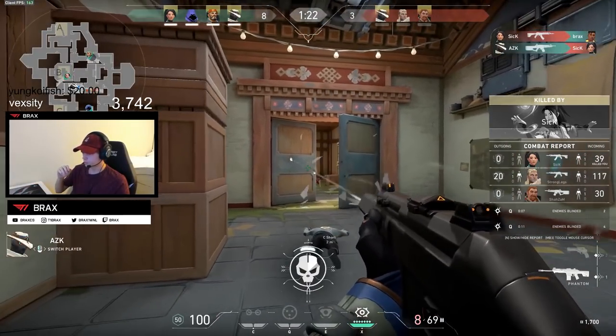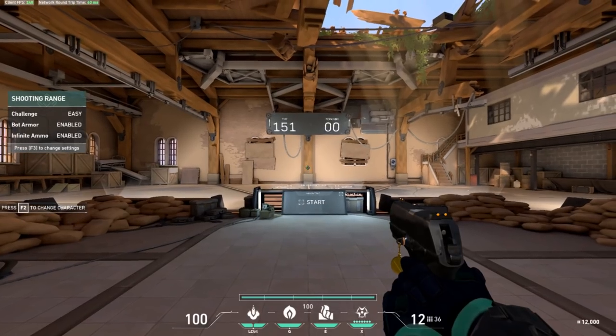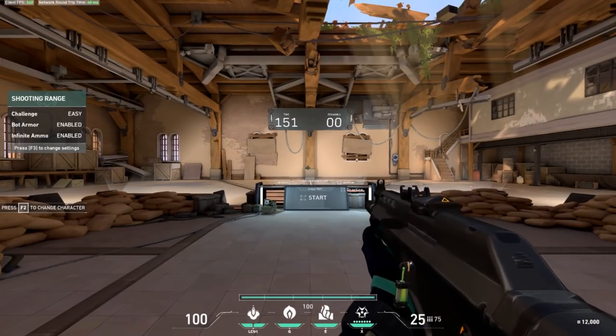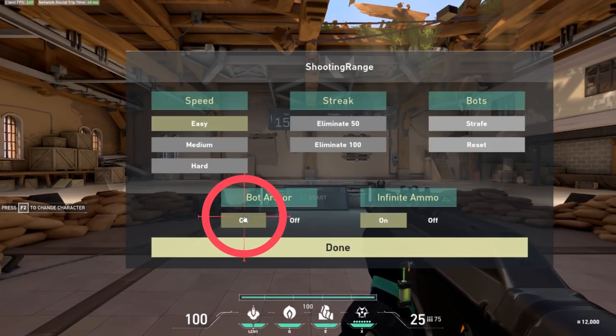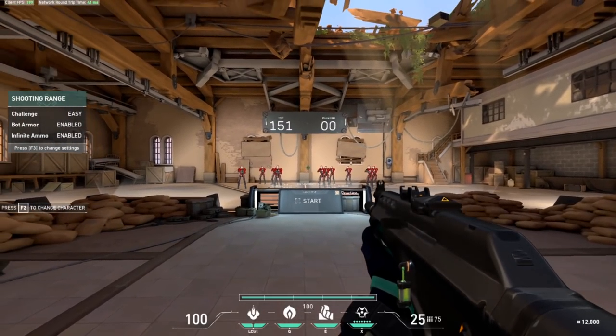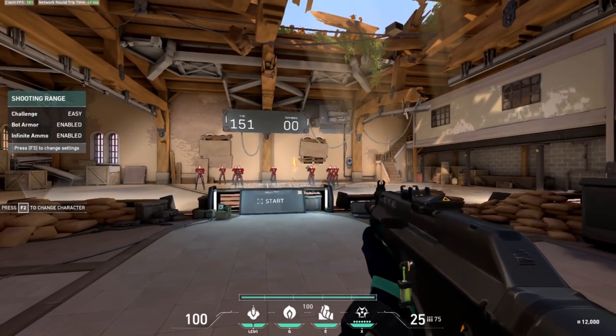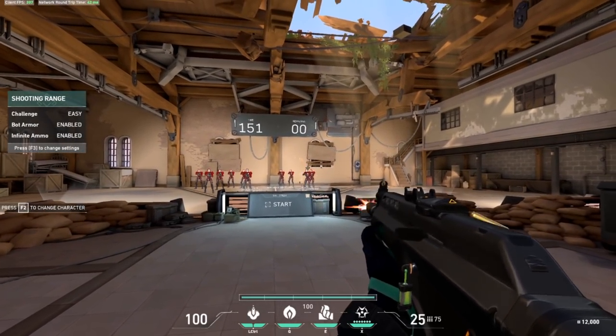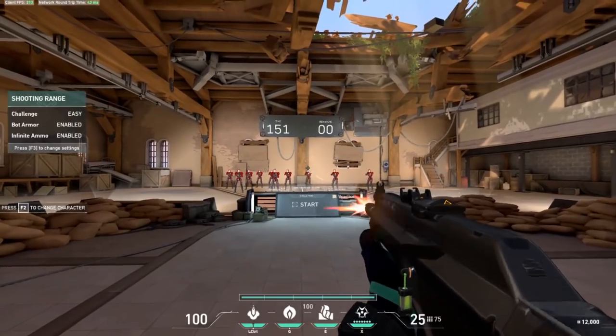The best part is that this all takes place in Valorant's practice mode. Step 1 to learning to flick is repetition. Go into the practice arena, grab a Vandal, press F3, and enable bot armor. Then shoot the practice square to spawn all of the bots and start clicking on heads for 5 minutes. This is a great way to warm up your arm, wrist, and eyes before heading into more advanced routines.